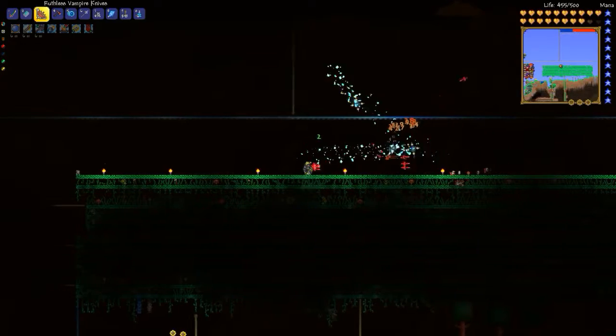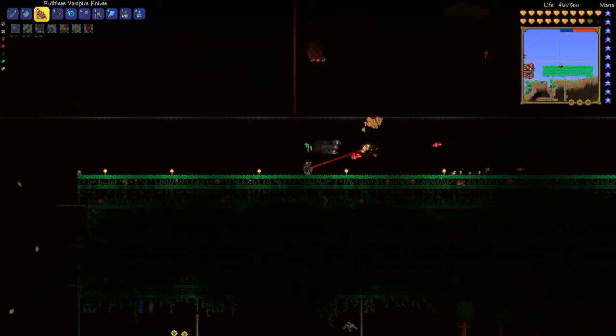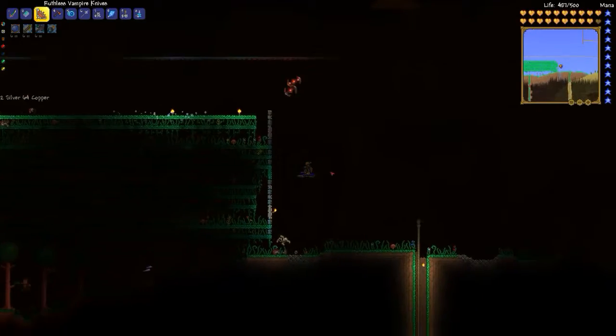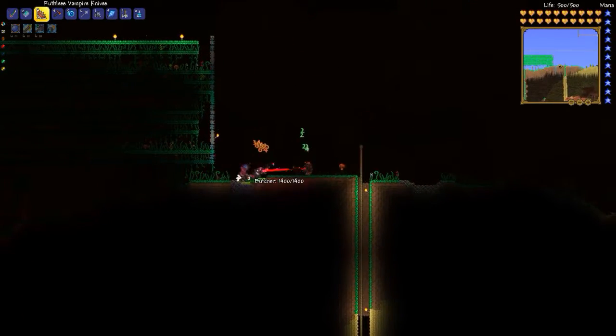Those stars there that are attacking me are the ones that dropped the item that allowed me to summon my own spinning ball things. I don't know what any of those are called.